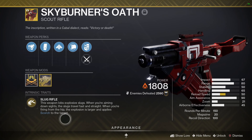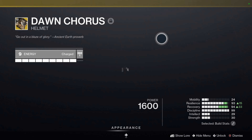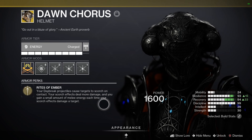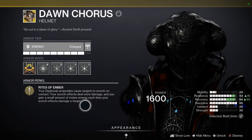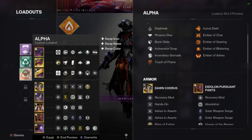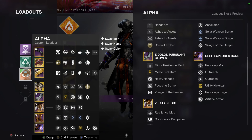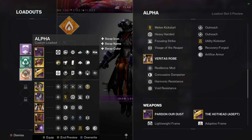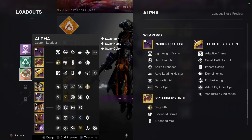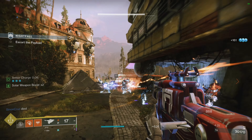What makes these two exotics interact with each other is mainly down to the Dawn Chorus. A few updates ago they made this helmet apply scorch, which is bad news for your enemies. So when you use your Dawn Blade it puts scorch on the target and they deal more damage. It also says you gain a small amount of melee energy each time you scorch a target.